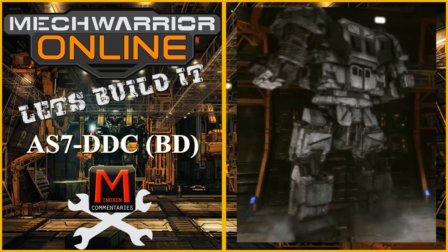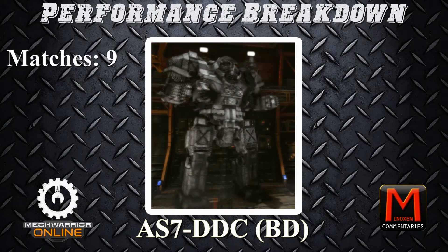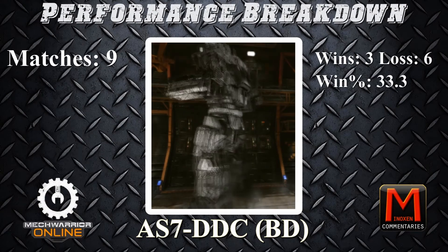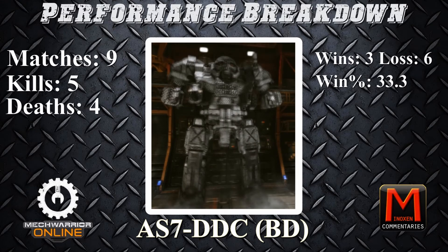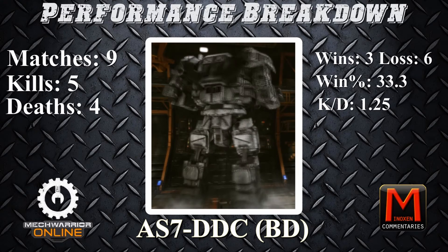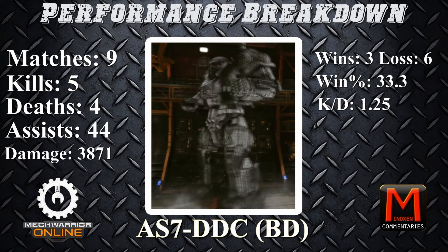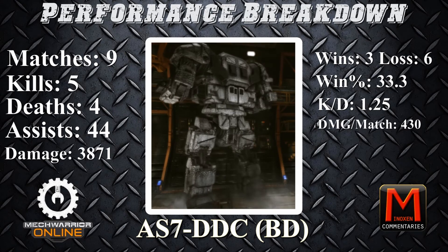Now for the performance. We played nine matches in the hour. We won three and lost six, giving us a win ratio of 33.3%. We scored five kills with four deaths, leaving a kill-death score of 1.25 with 44 assists. Our total damage was 3,871, which averages out to 430 damage per match.